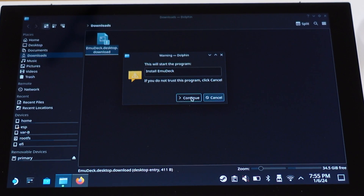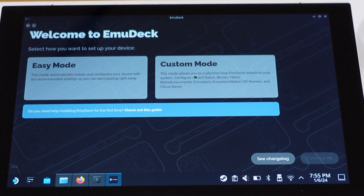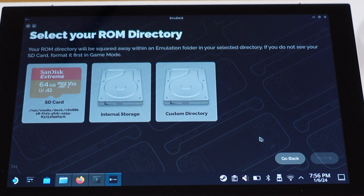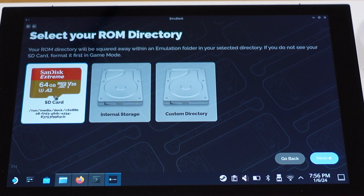Click Execute on this window and keep clicking Continue. The EmuDeck installation page will load up. Once you get to this page, select Custom Mode, which will give us more options to set up EmuDeck. Then click Continue. On this page, you can select either the SD card or Steam Deck's internal storage to install your emulation game ROMs. You can pick either one based on your preference. Here I will use the SD card. Then click Next.